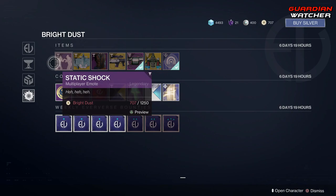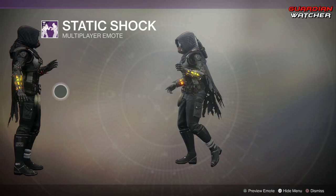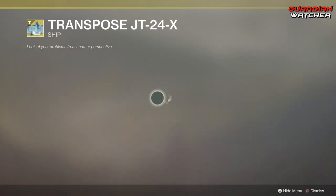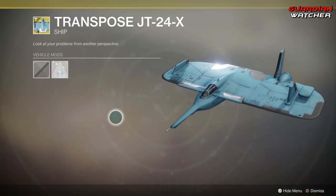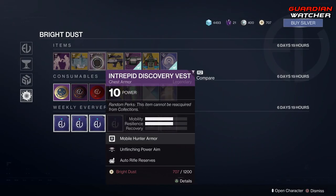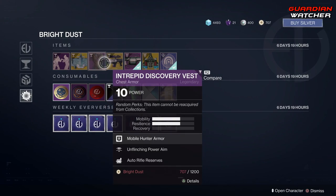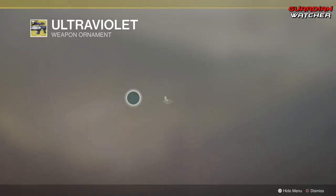There's another section of Bright Dust items that is on a timer. We have Static Shock — that's pretty cool. Then we have this ship, which really isn't so wonderful looking — it just looks sad. Then we have the Intrepid Discovery Vest for all the characters, and the Ultraviolet Ornament for the Borealis — oh my god, that looks so much cooler. I want one and I don't have enough Bright Dust.